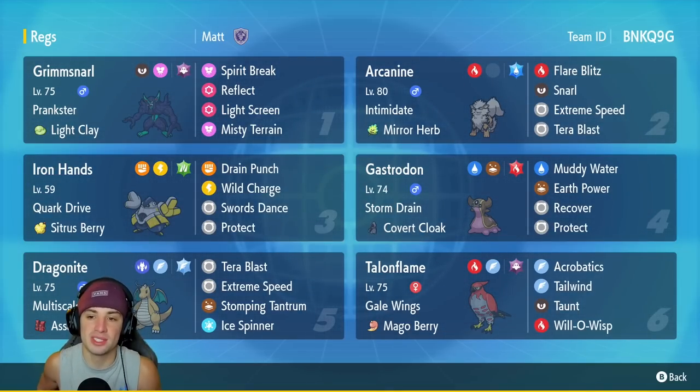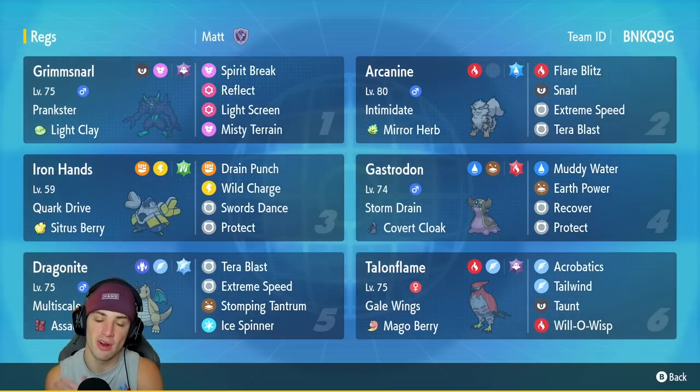We got Arcanine for our second Pokemon — this might be my second favorite support Pokemon. It has Intimidate with Mirror Herb as its item, Flare Blitz, Snarl to drop special attack, Extreme Speed for first-turn priority, and Tera Blast which will turn into Water, considering this is a Water Tera Arcanine.